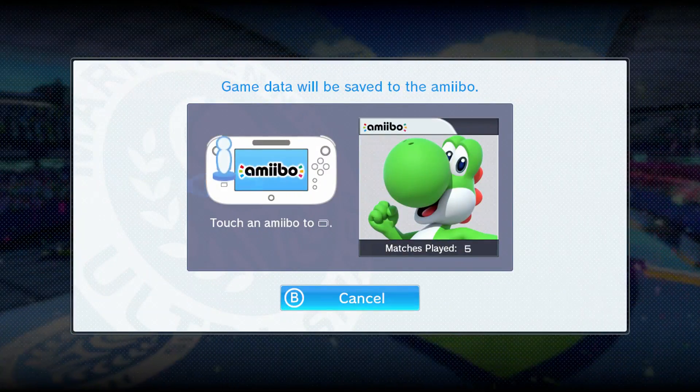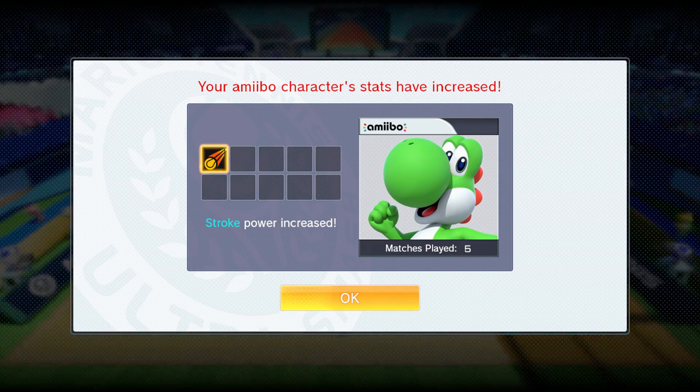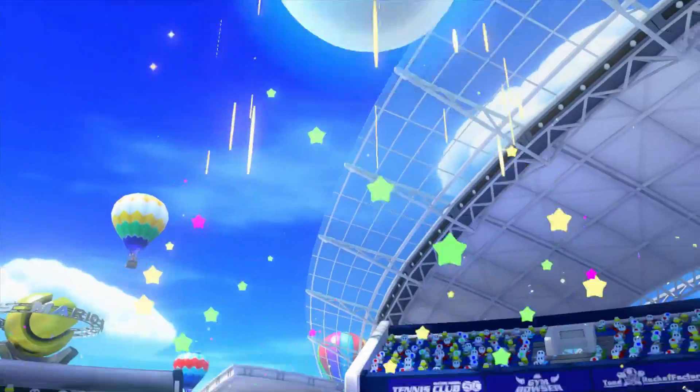Now that this blue chap has successfully been loaded into the game and changed colour, let's finish a few matches and see how to level this beast up. Every five matches your amiibo will gain a perk — selected at random, of course, because nothing in this life is easy. These perks will increase stats such as their movement speed, acceleration, shot power and other such delights. Now that your amiibo is all trained up, you can take it online and show those ugly contenders what's what.